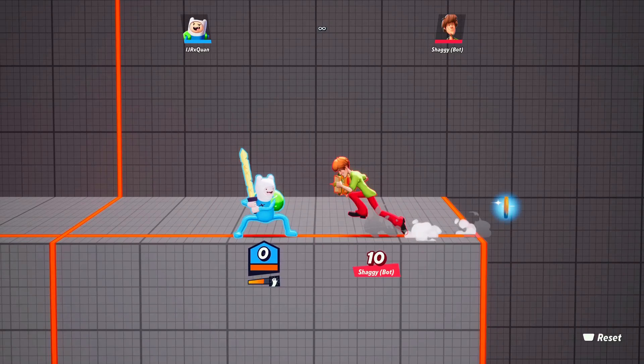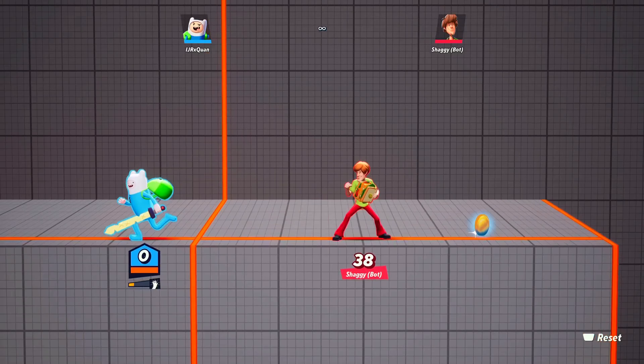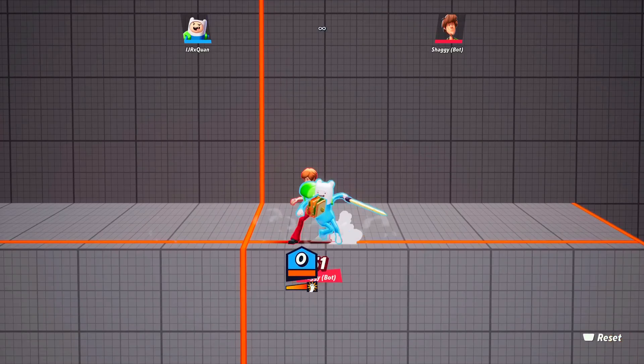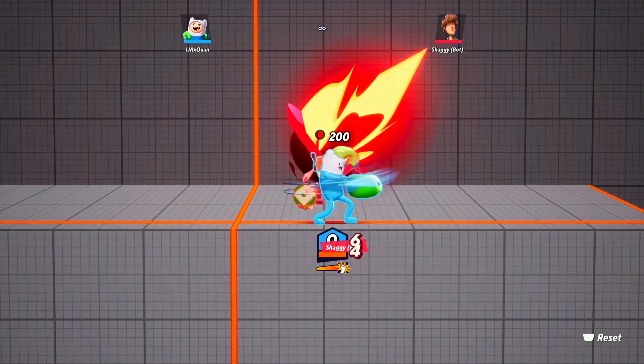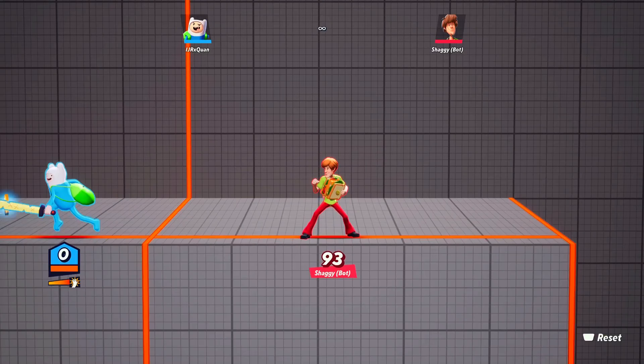His ground up-special is his backpack spin. You can do it on the ground — click Up and Triangle. It's mainly used in the air because it does more damage and is more useful there, but it works on the ground too. Attack decay hits differently with this move, so be wise about how you use it.